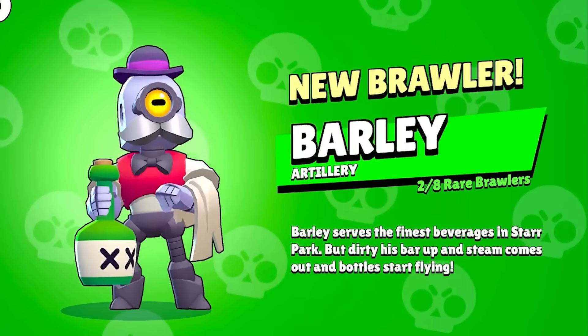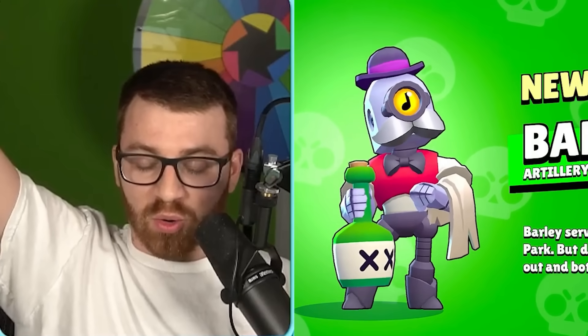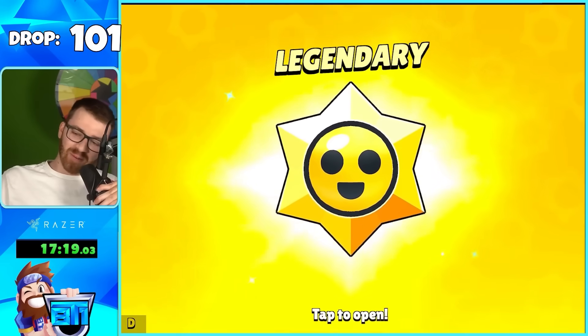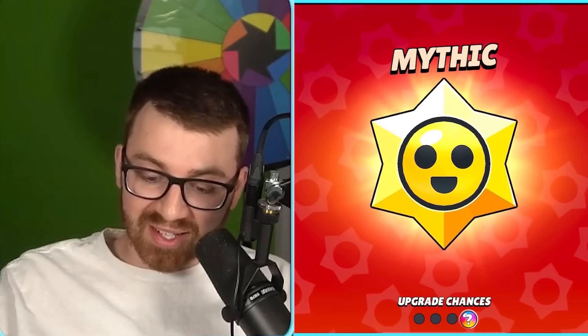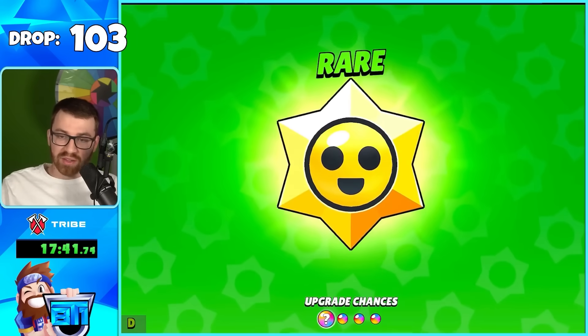After opening 100 Star Drops, we got our first brawler pull from the boxes! It jumps straight to a Legendary right away — let's go! And we get a star power too. That was pretty lucky. We're getting extremely lucky with Mythics too.